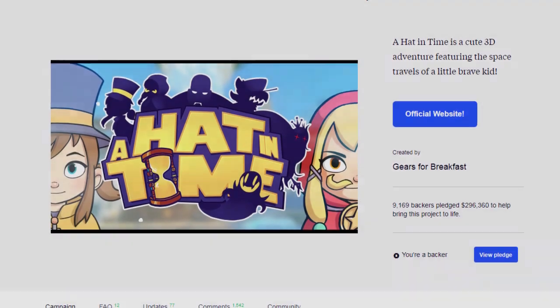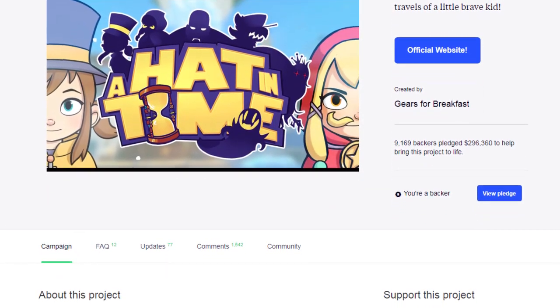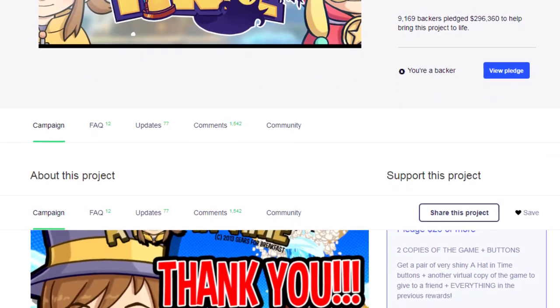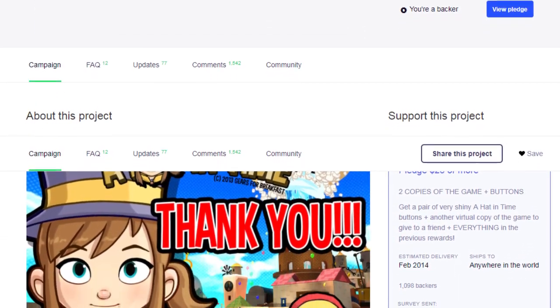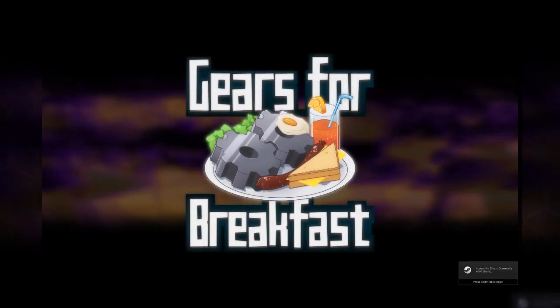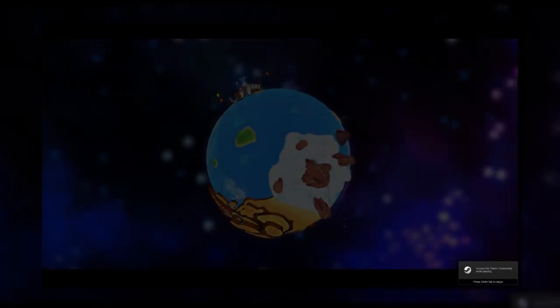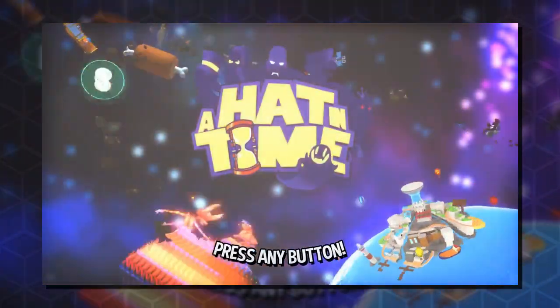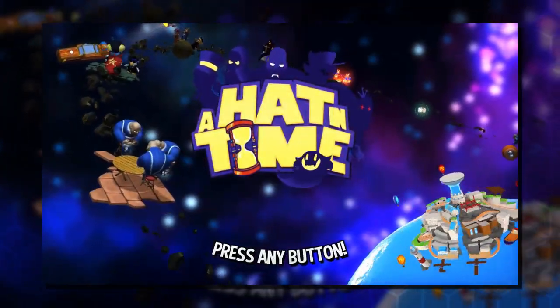Kickstarters have become their own subset of the indie game market, created solely out of the love for a certain series or genre. They have the potential to rekindle a love of older times or finally expand on a genre forgotten in history. A Hat in Time was one of the earlier Kickstarter gaming projects, developed by Gears for Breakfast, touted as a cute as heck 3D collectathon platformer. The developers were one of the first to aim for a revival of early N64 and PS1 era platformers.